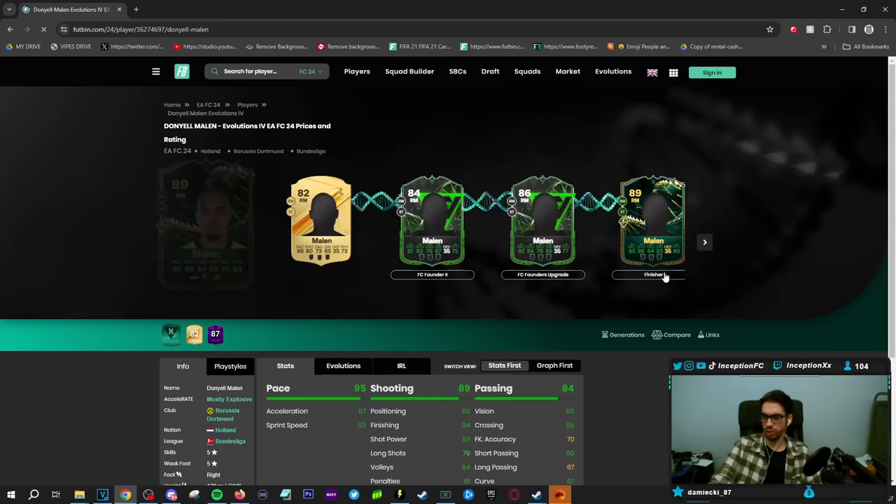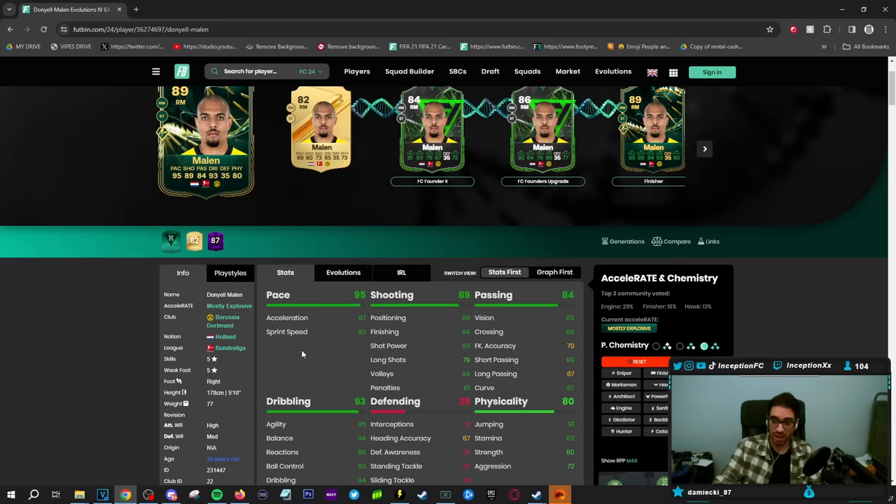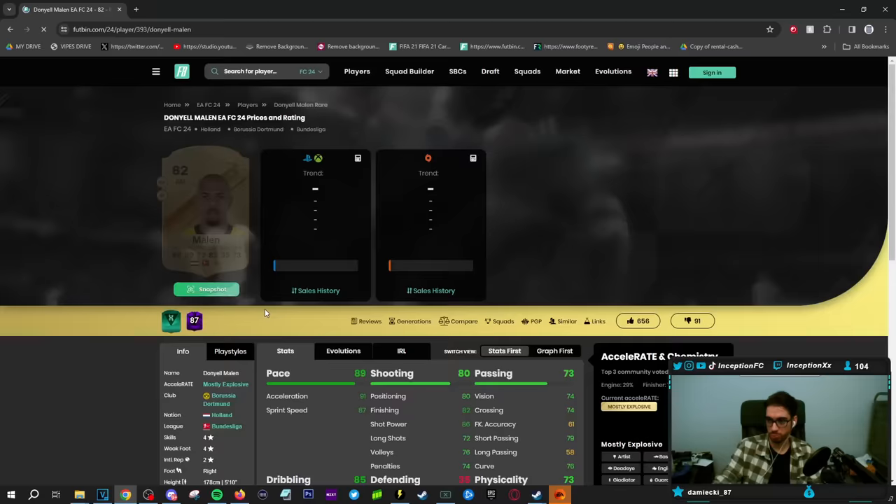Obviously taking a look at someone who has some very, very nice stats, to be honest. This card is a 5-star, 5-star player, 5'10", high medium work rates. Body type is probably going to be a physical oriented one — oh, he has a unique body type, so that's going to obviously be really interesting to try out.